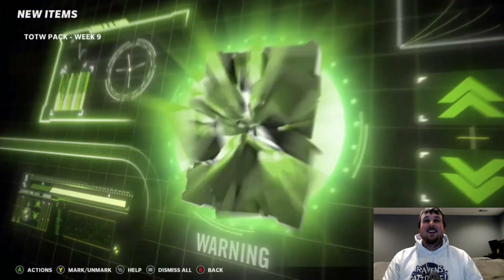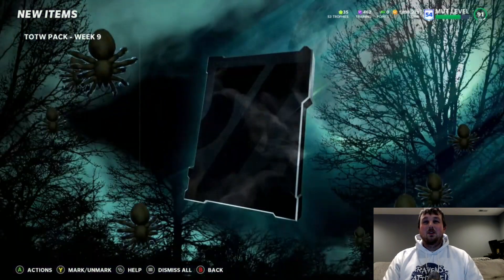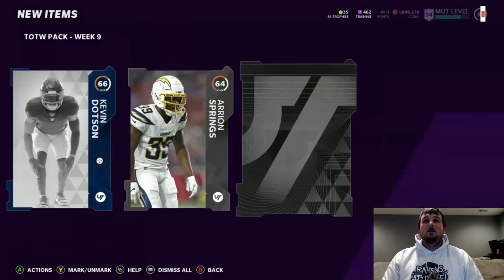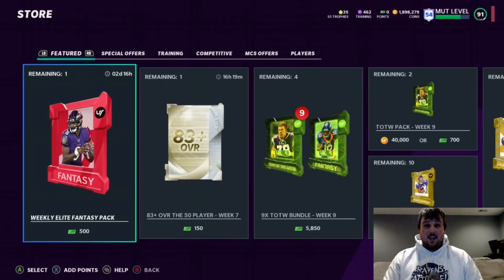We're down to three packs — this is going to be a short video today. 89 Jerry Judy! We definitely needed that Jerry Judy pull. And we get a Most Feared Andy Isabella — good, not great. And we keep going; that's that for that pack.